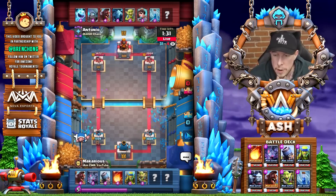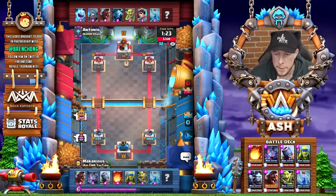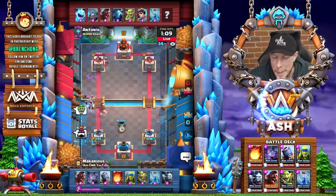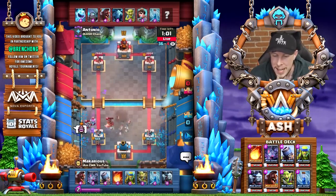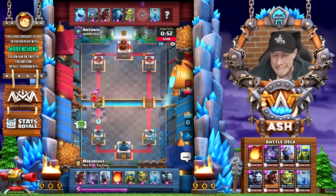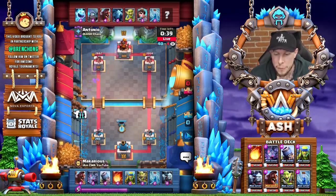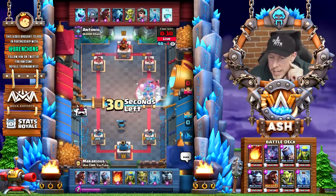I believe his last card is rocket, although I've seen a freeze version of this deck. A minion horde played at the bridge right into the princess — definitely not how you want to play this deck, probably a mistake by Makarius, and he does say oops. Zap comes down and a ton of damage on that left tower going all the way down to 290 HP. A pretty big mistake playing that minion horde right into the princess, and now a princess at the bridge forces another minion horde out. We need to do something fast — it's gonna be all about aggression.